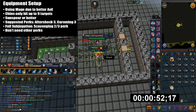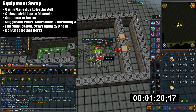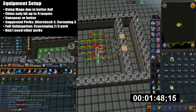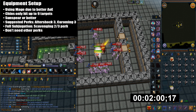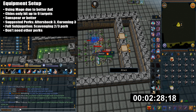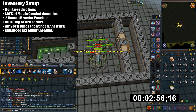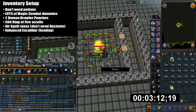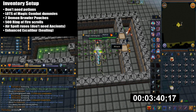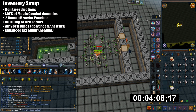For my equipment setup, I'm using mage because it has the best AoE. Chinchompas are okay as well, but they only hit 9 targets at a time. I suggest bringing a sun spear or any high-tier staff. The perks I suggest are Aftershock 3 and Caroming 3. I use my scavenging perk here as well — that was my only scavenging 3 gizmo. I have the full subjugation set, and you can use either scavenging 2 or 3. For inventory, you don't need aggression potions since you'll use the conveyor belt to renew aggression. I bring a lot of magic combat dummies, 2 demon brawler pouches, and 500 ring of fire scrolls. They're expensive but help with extra AoE. Air runes are for air spells. You don't need to be on ancients because multi-target does not work with abilities. I also bring enhanced Excalibur for extra healing.